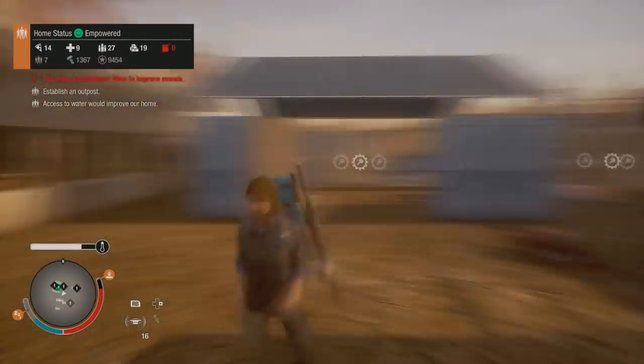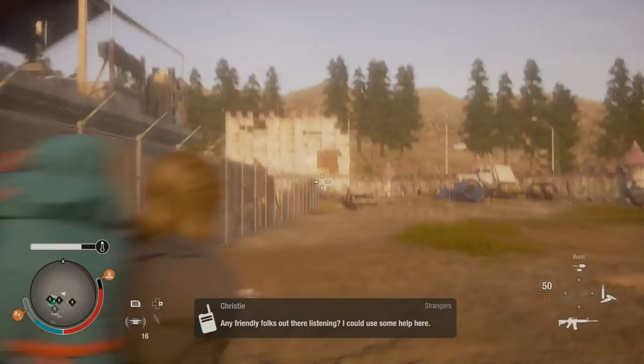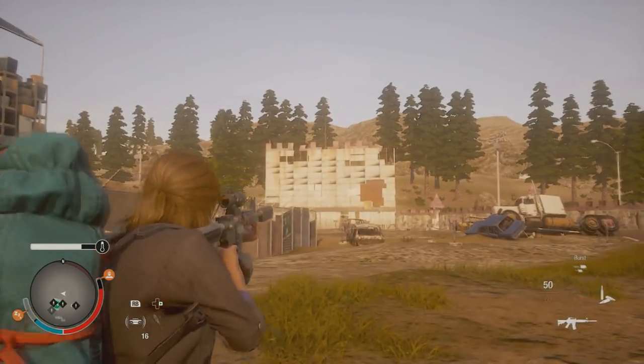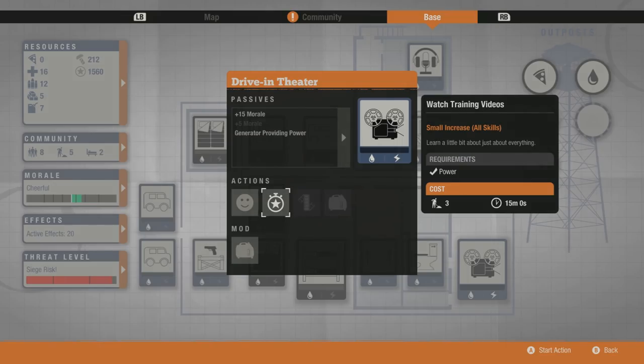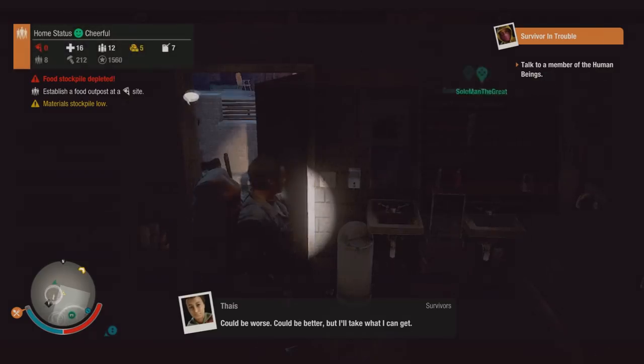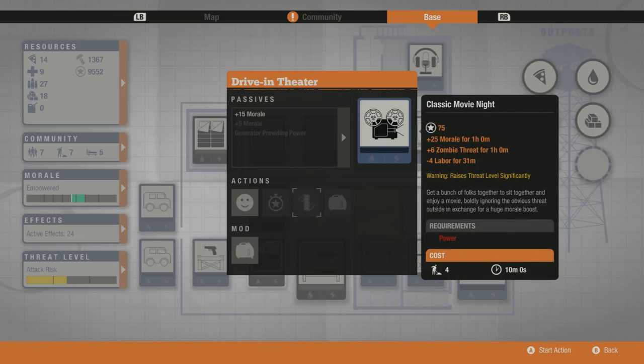This is after all a castle drive-in, as you can see out here. The coolest thing about this drive-in theater modification is that watching training videos will actually level up your characters — literally all the skills. This is like the fastest way to level up your skills right here at this base. You're just going to have to take over a power supply or install a portable generator. They've also got classic movie night, which increases morale.